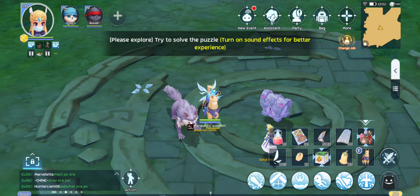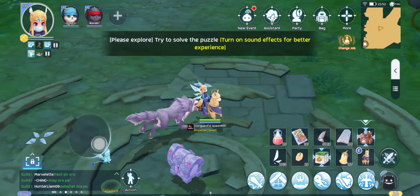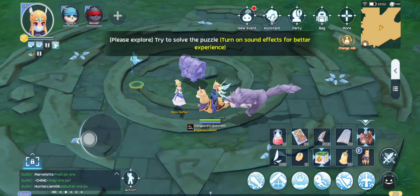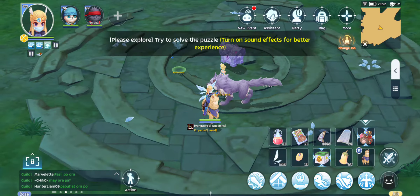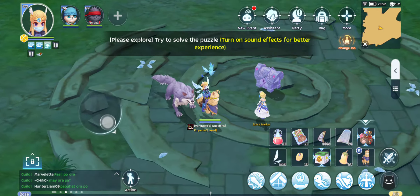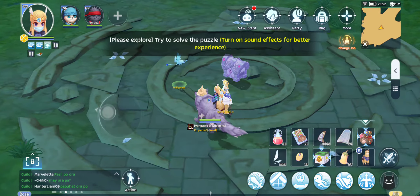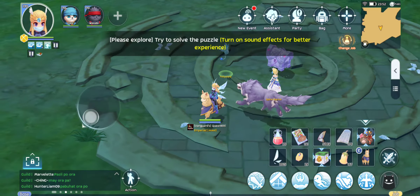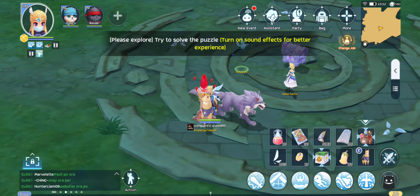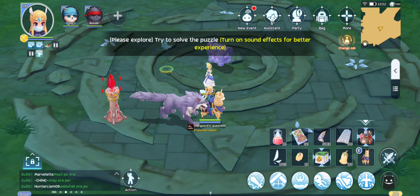We're trying to solve the puzzle. As you can see, there are crystals on the ground, and the number of crystals is really the clue on how you can solve this puzzle. So following the sequence, we start with the area with only one crystal.